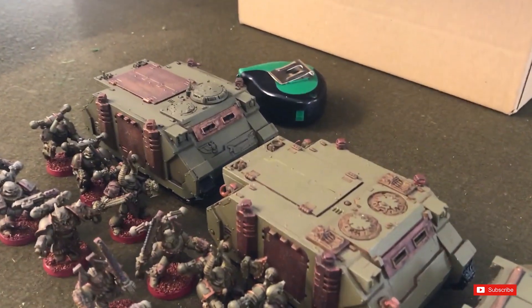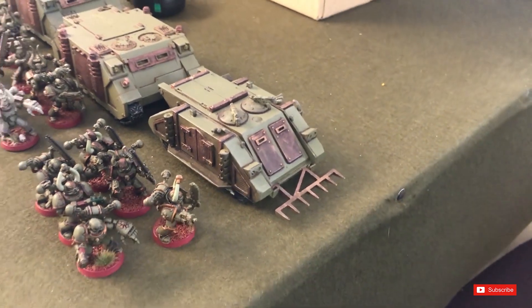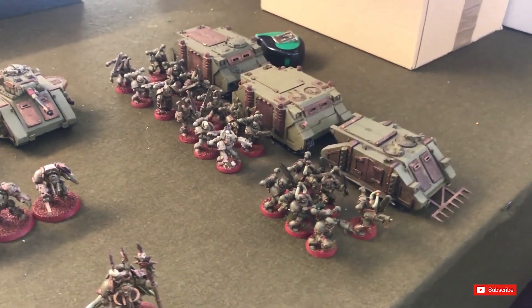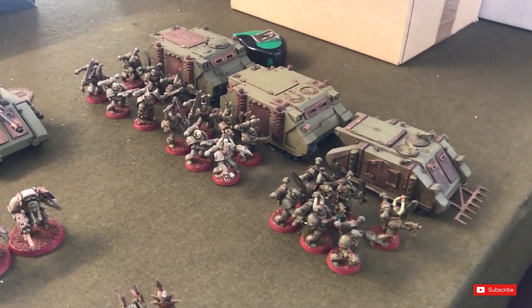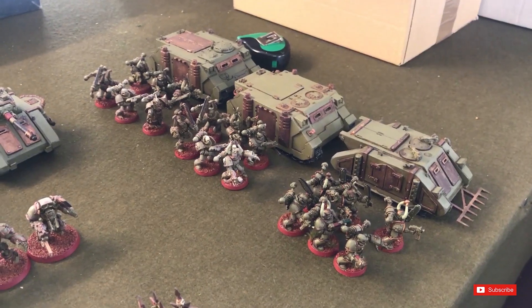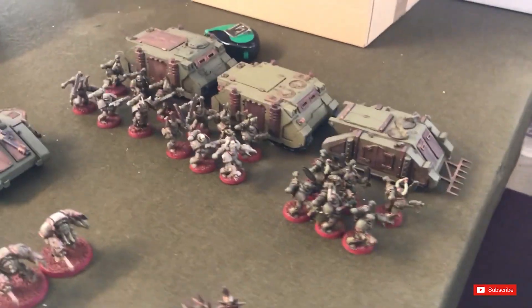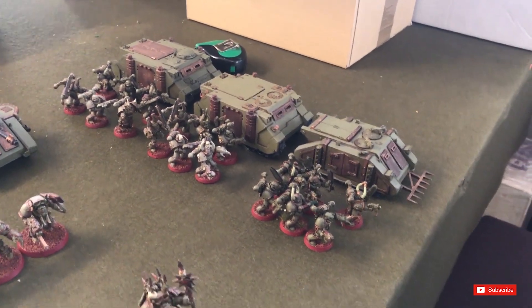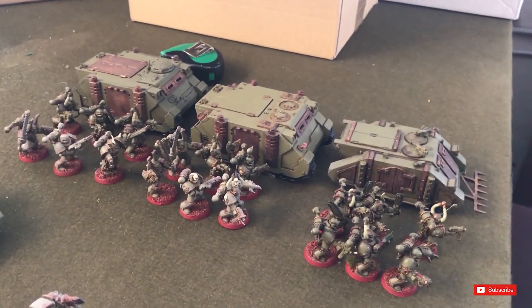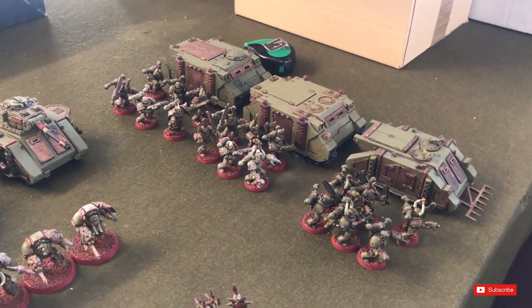There are two new Rhinos and then a classic one — that thing is older than the internet. Used to be able to pick up three of them for six quid. There's a variety of weapons: two units have meltaguns, special weapons, and power fists; the third has a power fist, plasma pistol, and a plasma gun.